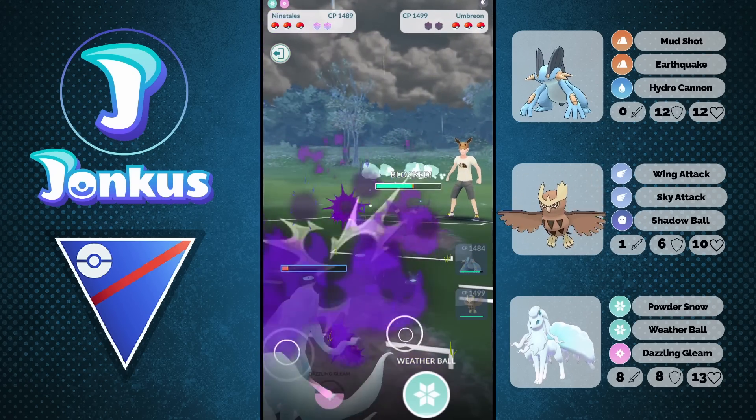We're going to see the Noctowl coming in. We can go ahead and go for one Weather Ball, but the opponent swaps into their Froslass first. Should have thrown my Charge Move first for sure — that was kind of a misplay. But we're also going to get the Froslass into a range where we can farm them down with our Noctowl or Swampert. We choose Noctowl, going for a Sky Attack. I think I still survive 2-1 — yes definitely. And the opponent is going to forfeit anyway. Good game.